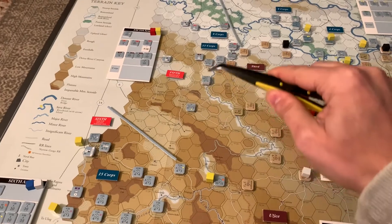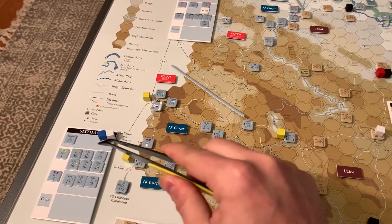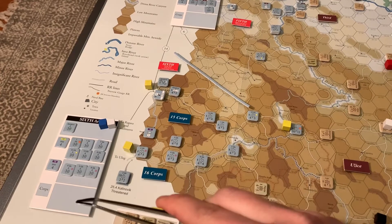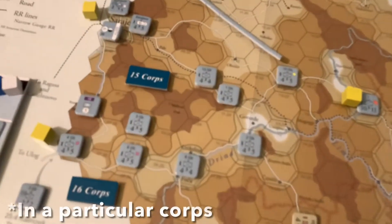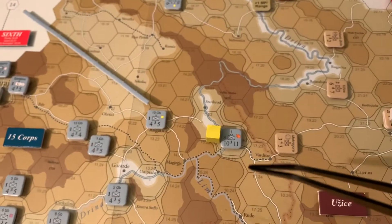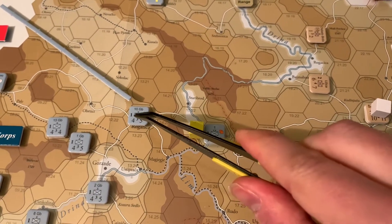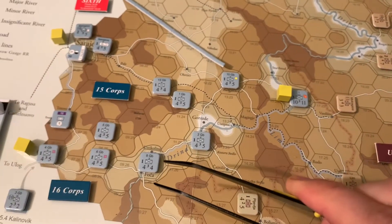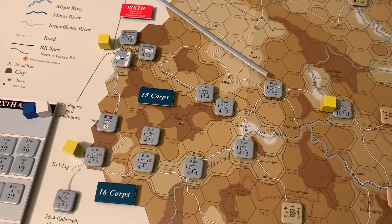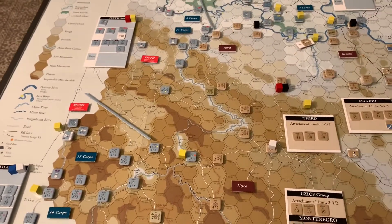Every turn you can change where these boundaries are and reattach units to different armies. Each army has room for a limited number of corps and independent formations, with a size limit of five and a half divisional equivalents. Similar to OCS, you have unit size denominations: a division counts as one equivalent, a brigade as half, and a regiment as a quarter.